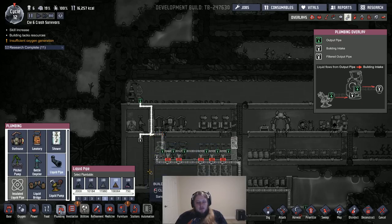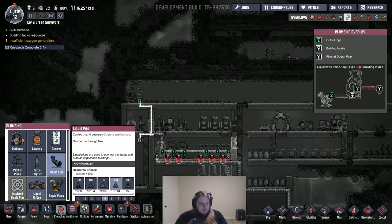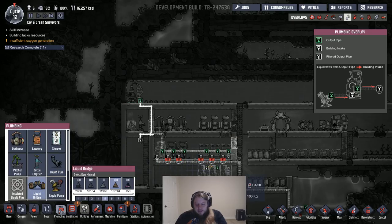We can send the waste water into here and then send these ones across and up over into this one, so these will just empty out that way.